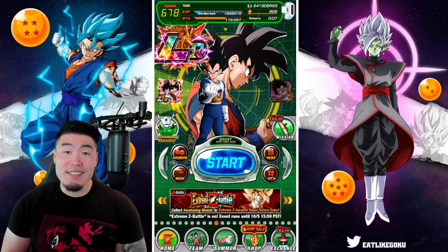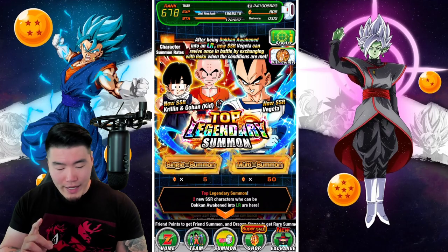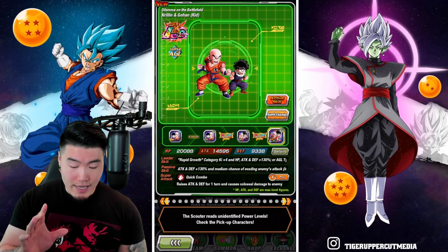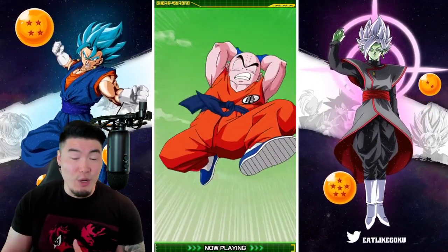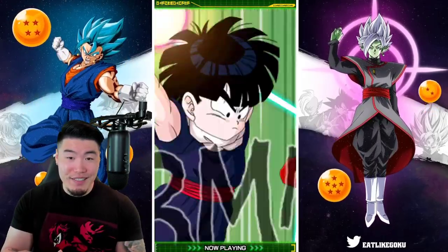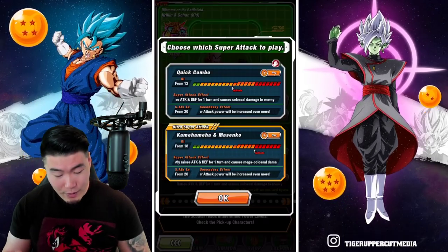With that said, let's do some summons. Before we actually hit that multi-summon button, I do want to just play the 18 key animation for the LR, to let the game know that this is what we're looking for. Very clean. Love it. Okay, we're ready — here we go.